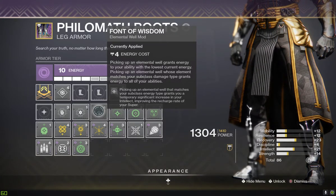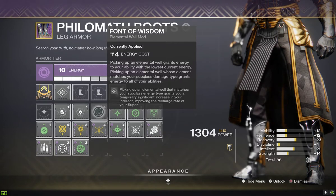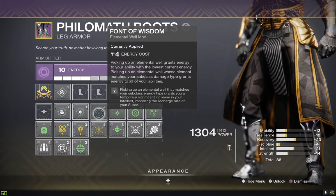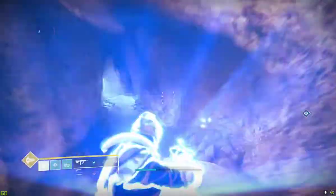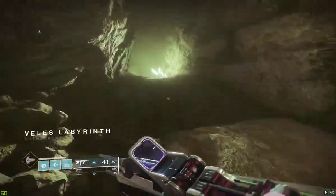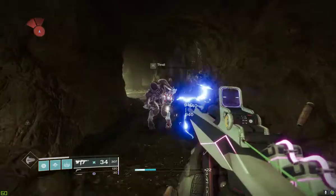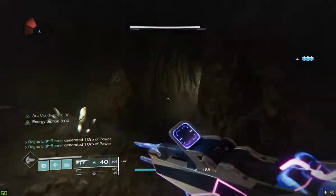This is going to be absolutely outstanding in high level content. If you throw your grenade, get a kill, a little orb's going to drop, you pick it up, and it's going to recharge your super for 30 seconds — and you're going to see what this thing is capable of. So I already have my super, I'm going to go ahead and burn it. Obviously I'm running Risk Runner, which is arc, and for every kill I'm literally getting super energy — look how far that's jumping up.